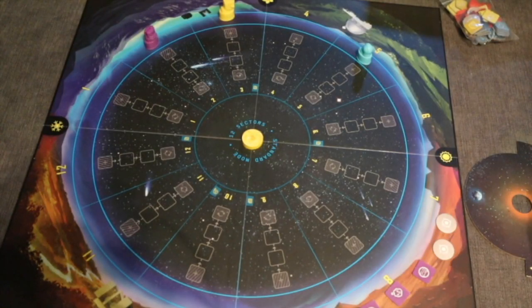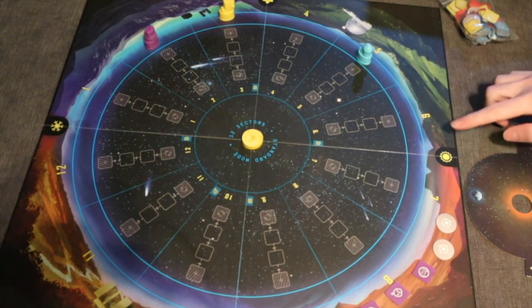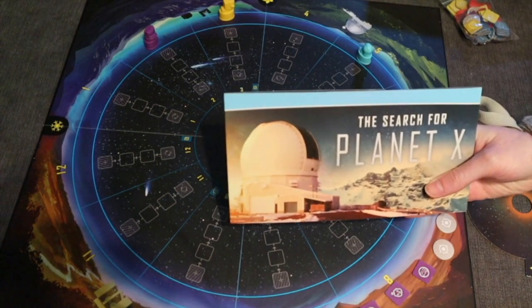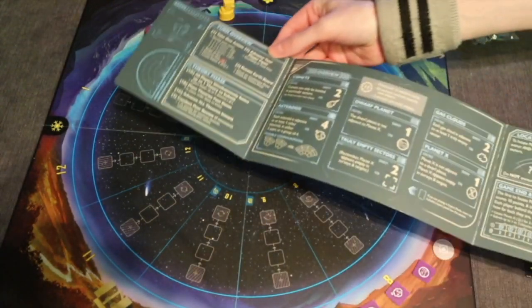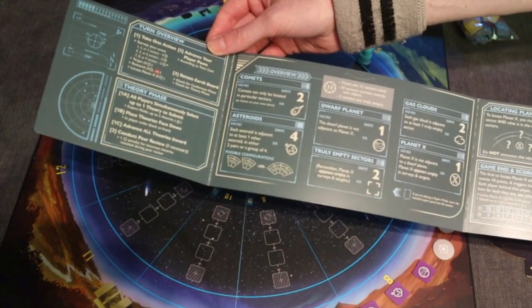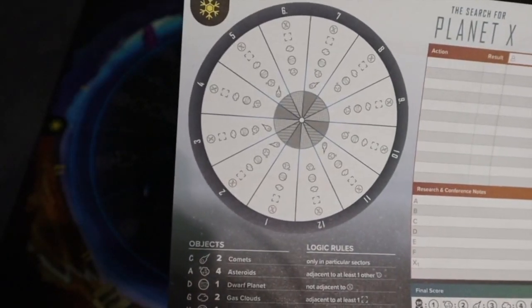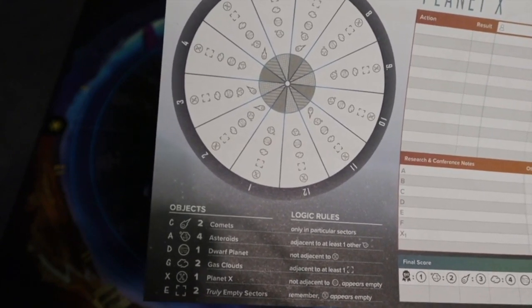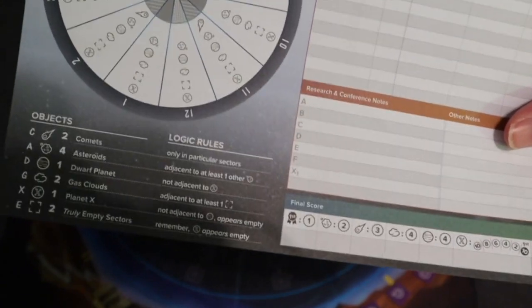Let me show you some basic gameplay and then give you my final thoughts. Here is your basic setup for the Search for Planet X. The board has two different sides, and on this side you can see there are 12 different sectors. There are four symbols around the edges representing the four different players in the game. Each player gets one of these secret little foldouts that contains everything you need to know — every resource that's important — and it hides your information from other players. It's essentially a fancy scratch pad that lets you slowly deduce what is in each area, what isn't in other areas, and is a good place to write all your clues down as well as your research.